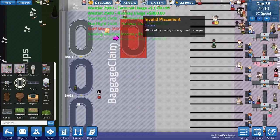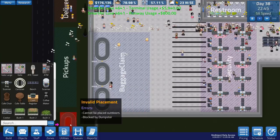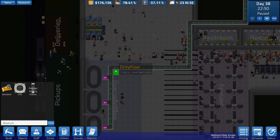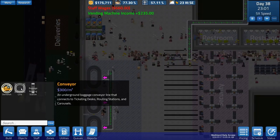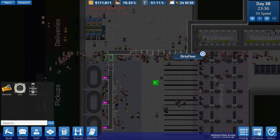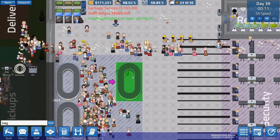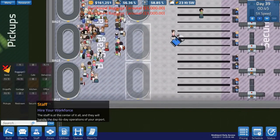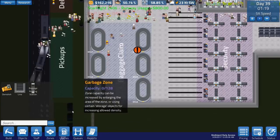For some reason it says 'blocked by underground conveyor belt.' Oh yes - there's an underground conveyor belt obviously. Because of the routing I'm going to have to demolish this and a lot of people are going to be very pissed off. We'll get rid of that, go across like that, then down - hopefully it'll be built very quickly. Then put the baggage back in.